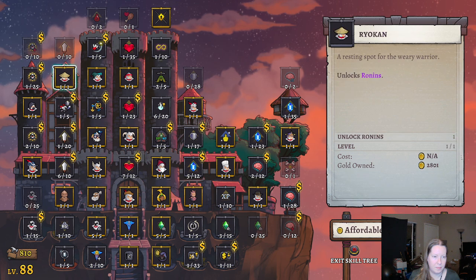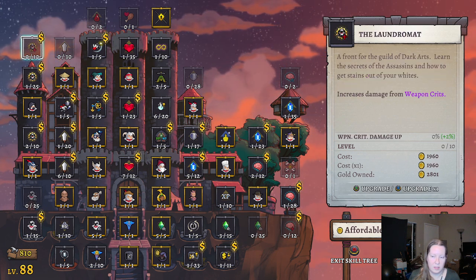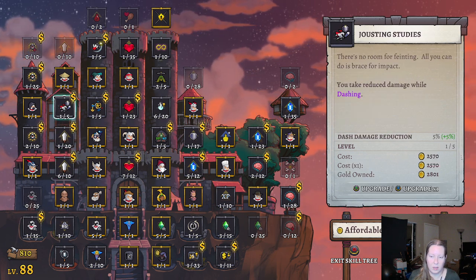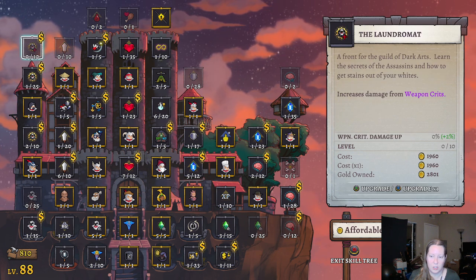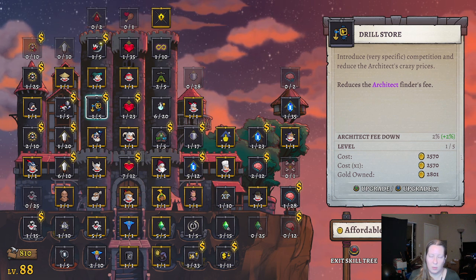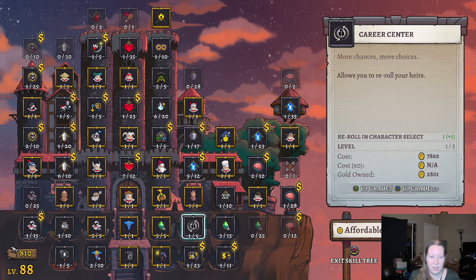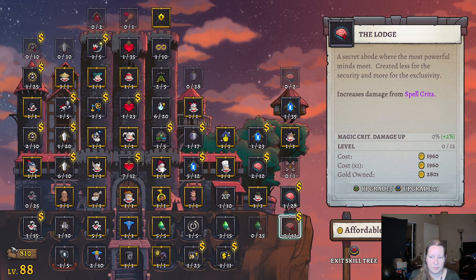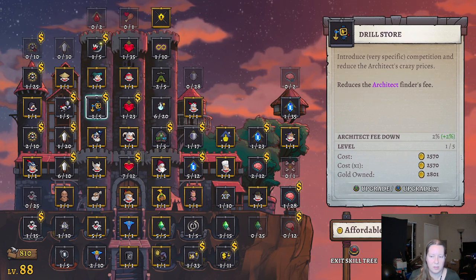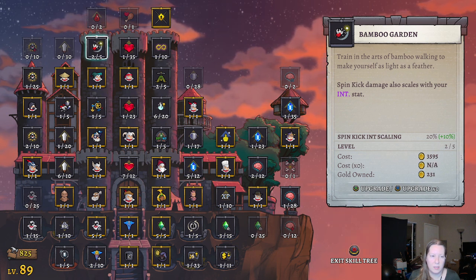Alright, what do we want to buy? We can't afford most of this stuff, it's too expensive. We could increase damage from weapon crits, max weight capacity is good. Most of our money is about 2800. We have reduced damage while dashing at 2570, Artifact Finder's fee, or spin kick damage — also 2570. We haven't really used the Architect yet. I think we're just gonna take the spin kick damage.